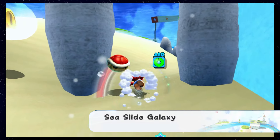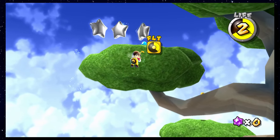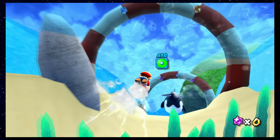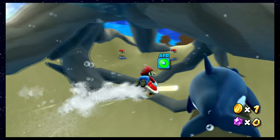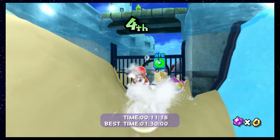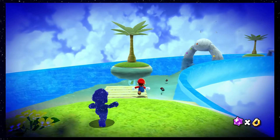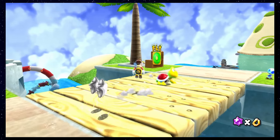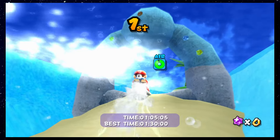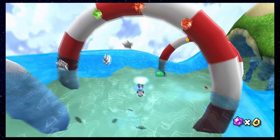While we're on the topic of easy stars, welcome to the Sea Slide Galaxy — a very easy level where swimming will get you far. Follow Sharkboy over there to get your first star, then follow and race the Penguins for the second star, and then race Shadow Mario to get the third star. Basically, as long as you avoid the Star Bits located underwater and those you can point at, nothing will be a challenge over here.